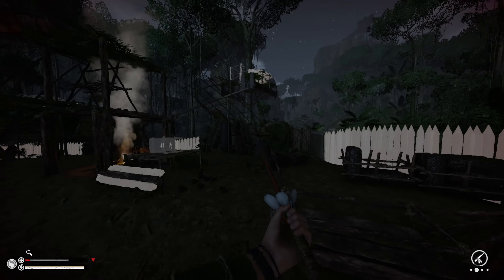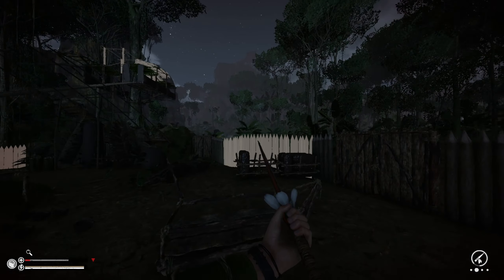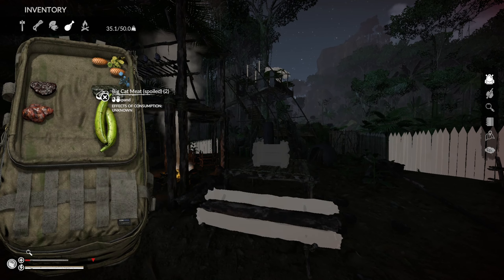Welcome back to Green Hell. After the last episode where I died, I respawned back in that camp and made my way back home and built this side of the wall. I bought everything I could and went to the Wiki to figure out how to get maggots. It's pretty simple and I was kind of annoyed with myself. We just pick up spoiled food every harvest, and there are the maggots.